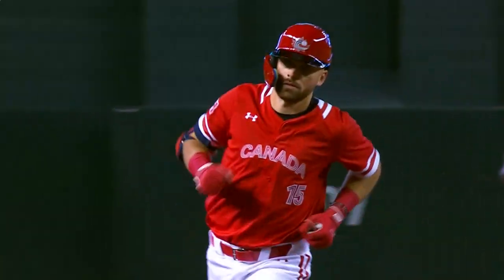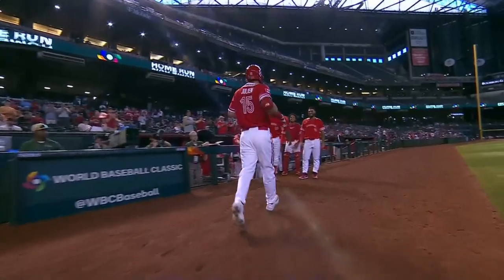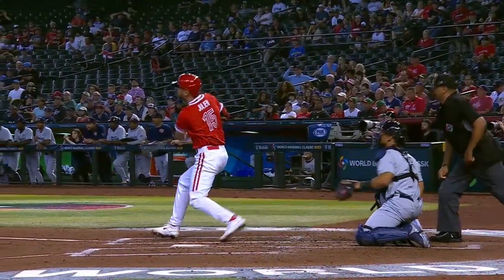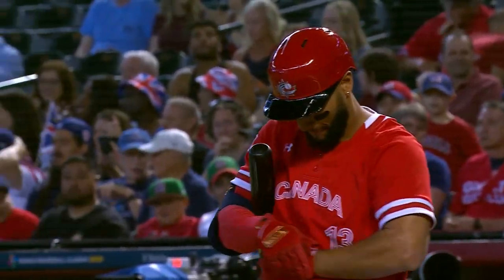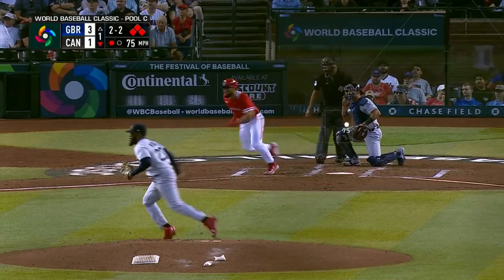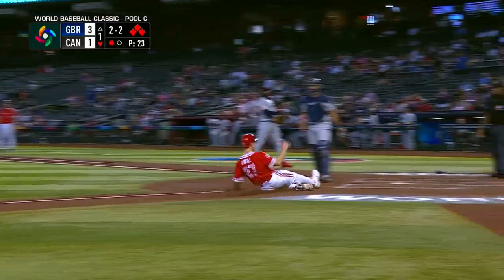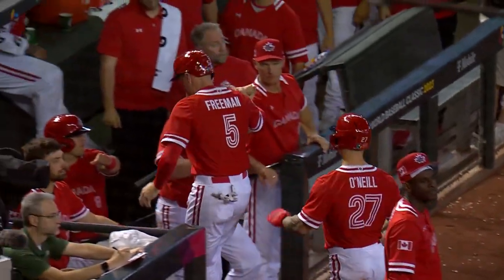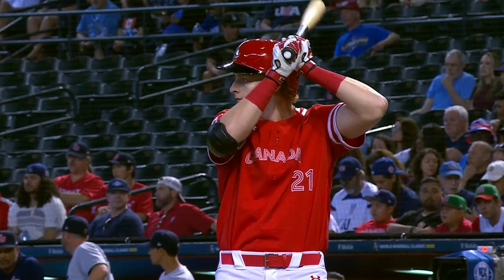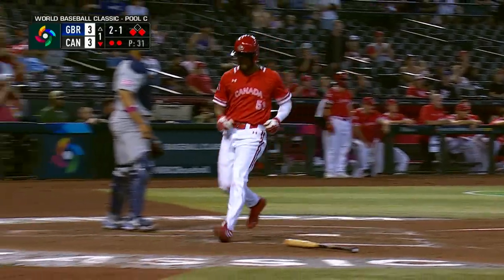Edouard Julien, one of the top prospects Canada has produced over the last few years, can absolutely rake. What a way to get your team right back into it — jump on the first pitch in this tournament, a line drive out of the ballpark. Canada gave up three runs in the top of the first, but they've got them loaded here. Toro now — infield looking for a ground ball, they get one out, coming home, dropped by Ford, the run scores! O'Neal in and Canada gets two. Here is Owen Casey — another young Canadian prospect — lined into right field and Canada has the lead!